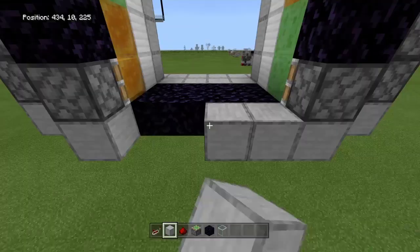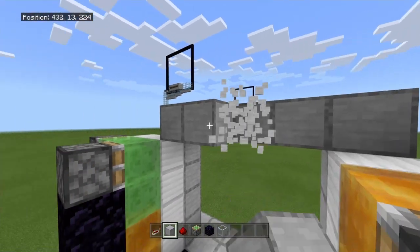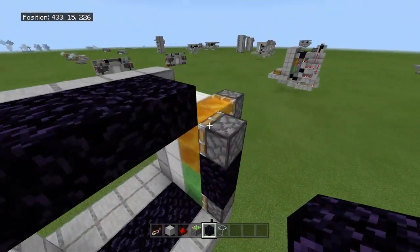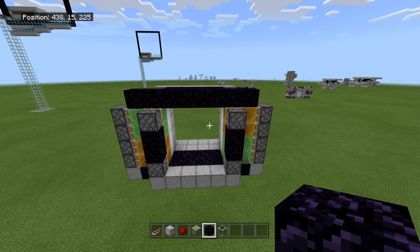On both sides we're going to have two pieces of obsidian on top of that, and then a piston facing in on the top. So it should be looking like this. You can add in a little more floor and also some roof — this does have to be obsidian right here behind that, and it can extend over the honey and slime blocks, basically mimicking the floor.